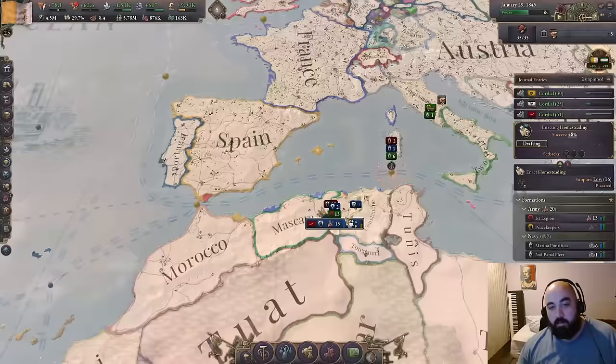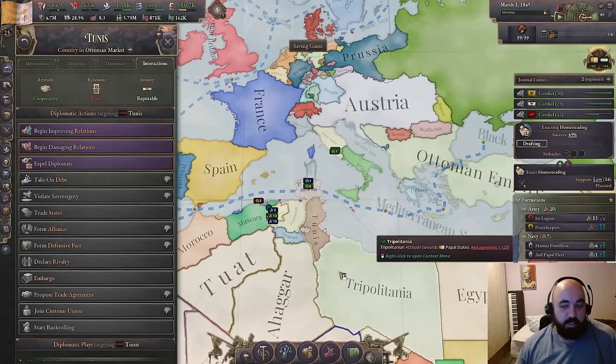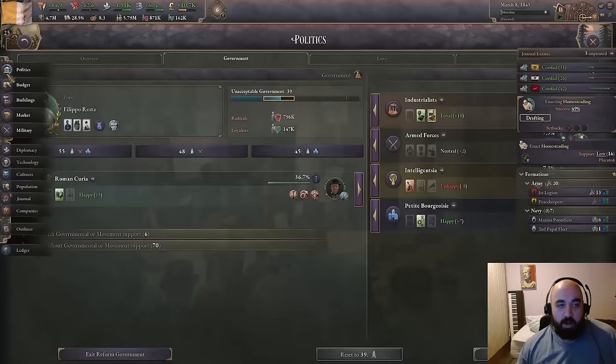France is going for Atabas — they are going to get it — but we will have access to kind of all of North Africa. We do have to go after Morocco, we have to go after Tunis — Carthage, of course, must be destroyed. But things are progressing along quite well.